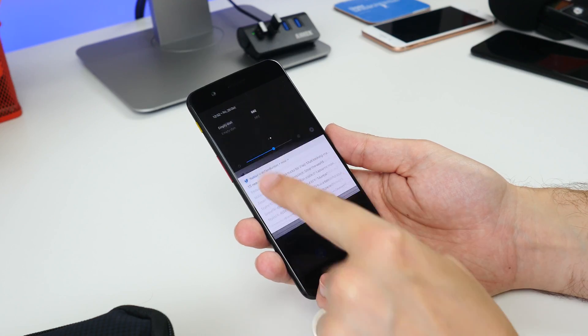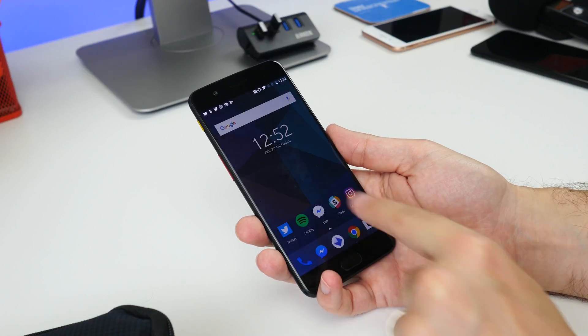Android Lollipop and Marshmallow had a Flappy Bird style game, while Android Nougat had this confusing cat collecting game that was a little bit more tricky. This year there's something entirely new and a little bit more basic — a floating octopus.